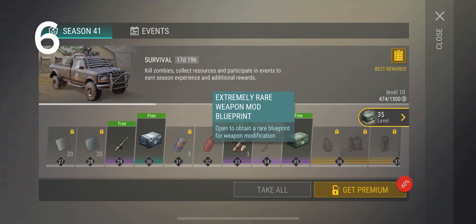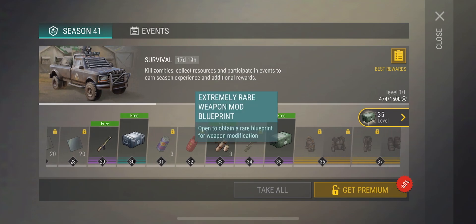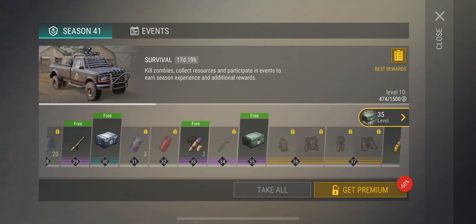This one is a favorite of the free-to-play players, and that's the level 33 reward of three free purple blueprints. This is a good way for free-to-play players to get the purple mods without having to grind the police station.